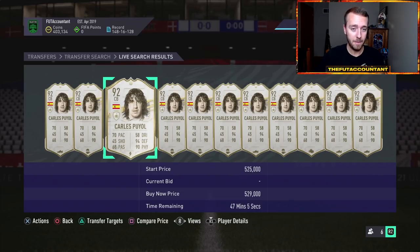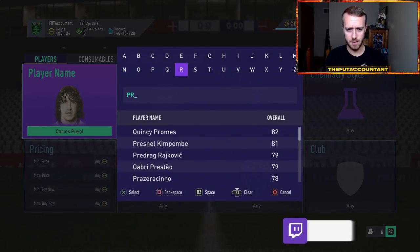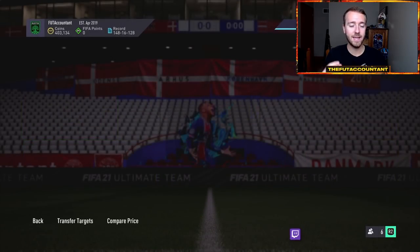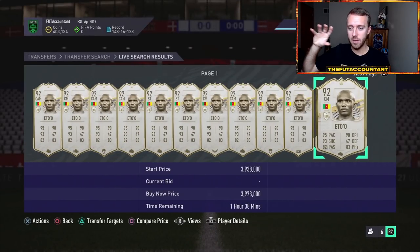But there were also big-time flips. People were buying Prime Icons for crazy prices and also flipping them for even crazier prices. People were buying things like Prime Eto'o and making big gains.